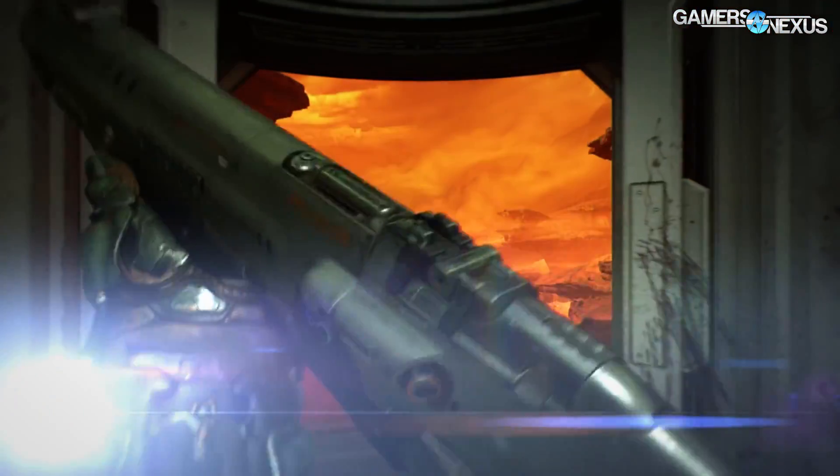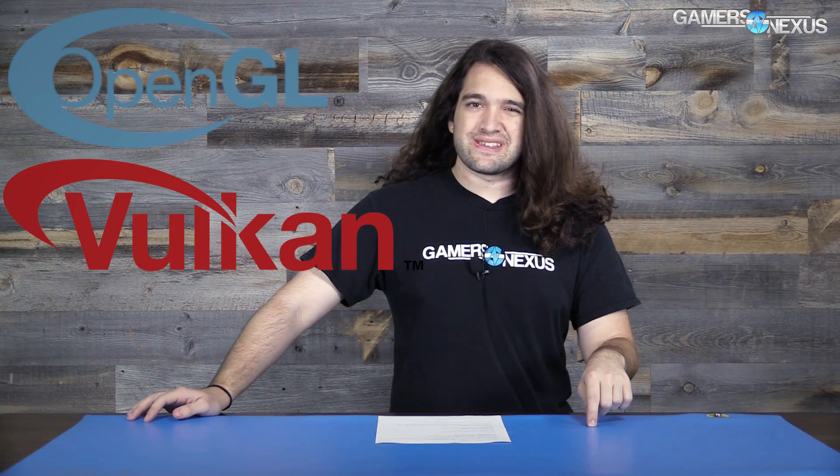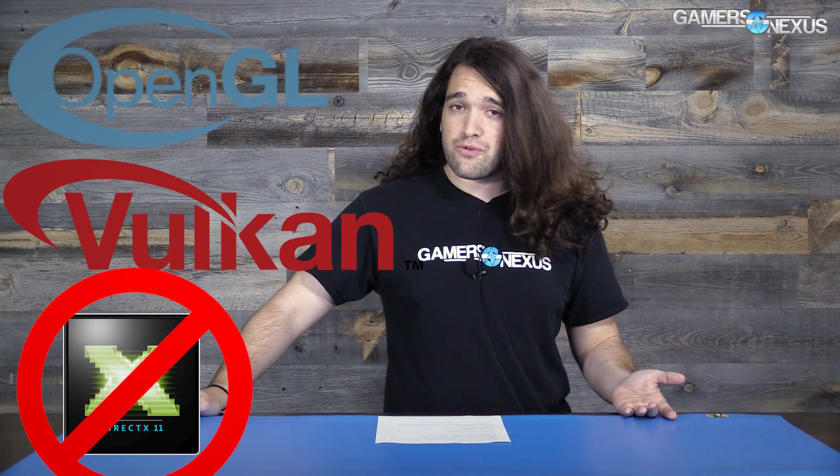Doom just pushed its Vulkan update, so the Vulkan API is now available through Doom's in-game settings. That means it has both OpenGL and Vulkan — it does not run DX11; this is an OpenGL 4.5 game that previously also ran OpenGL 4.3 on AMD cards. Today we're looking at Vulkan benchmark performance against OpenGL, specifically looking for scaling on AMD and NVIDIA cards.